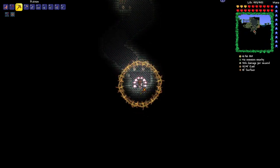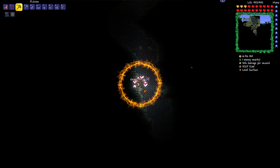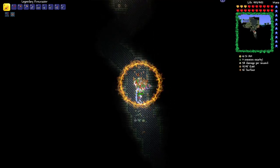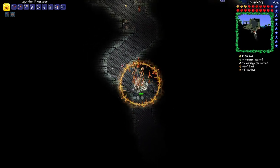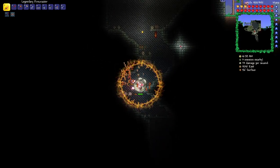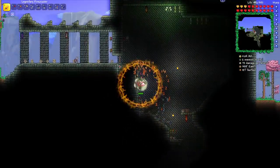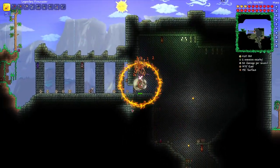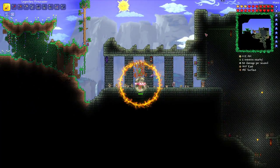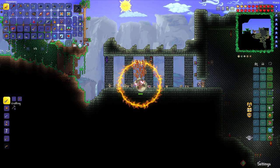Alright, you're gonna see. So this is what happens whenever you have this glitched accessory equipped and summon a dungeon guardian. Now there are two dungeon guardians right here, and they're only doing one damage to me while my Sanguine Staff minions are making quick work of them.